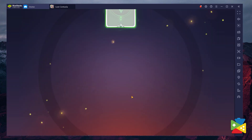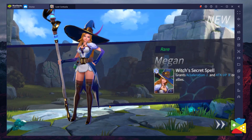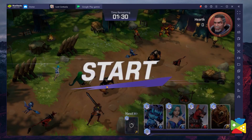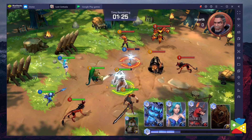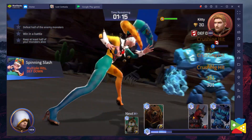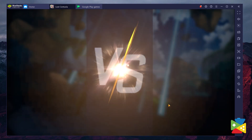You can summon various heroes using the summon tab, and that's where the gacha elements of Summoner's War: Lost Centuria come into play. The battle mechanics here are simple to understand yet very fun and challenging, with many types of categories from PvE to PvP ranked or normal content.